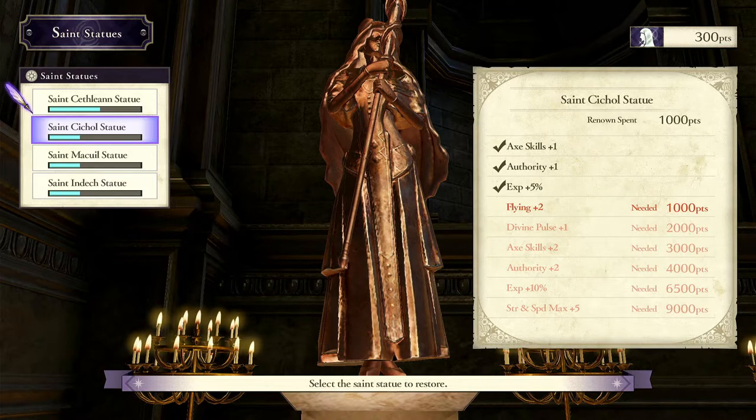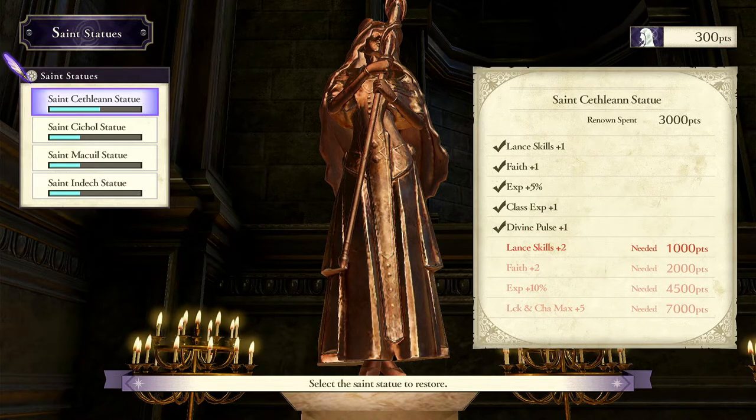This statue is really good for Wyvern spam, and this one is really good for Falcon Knight spam. Falcon Knights are great with lances, obviously. The Faith helps because you want Rescue spam and Warp spam — you can push them out and they can nuke things. You can have them fly out with Stride and then pull them back with Rescue, or just have them fly out and use Rescue themselves, since they have eight movement. Pretty crazy — a lot of different strats.